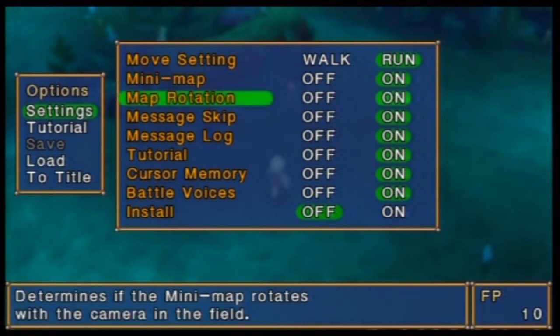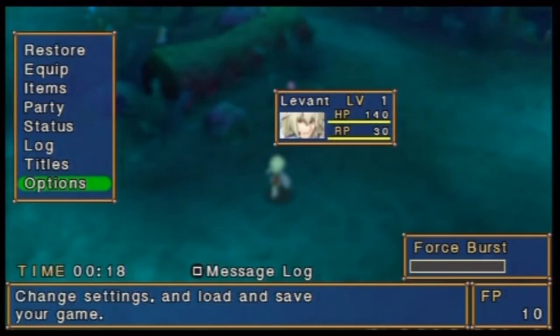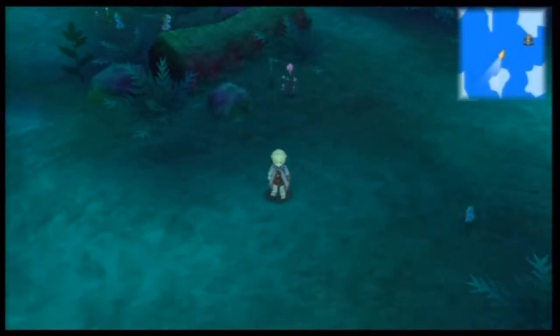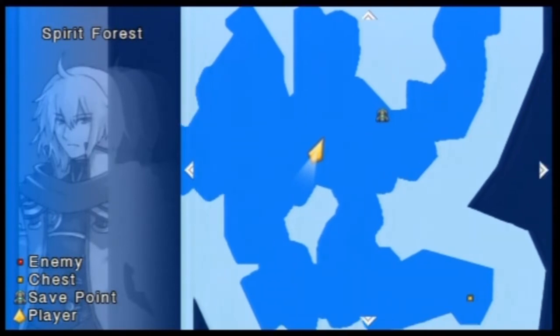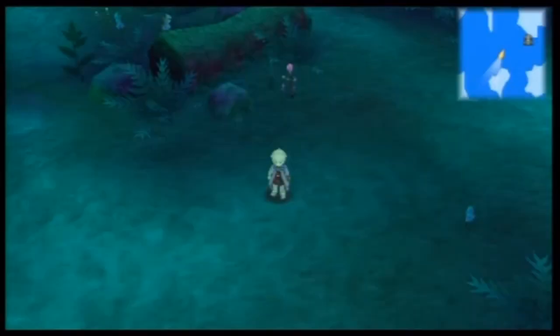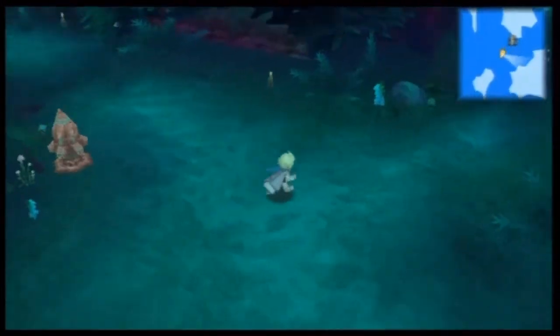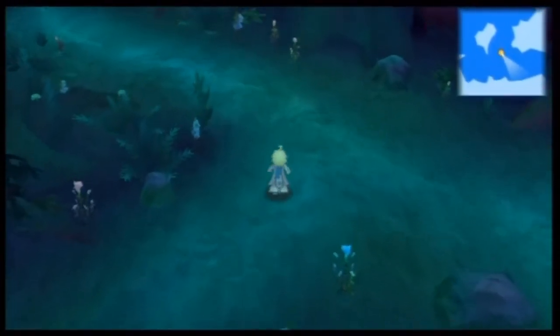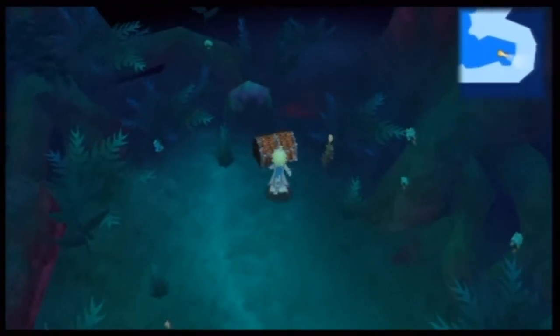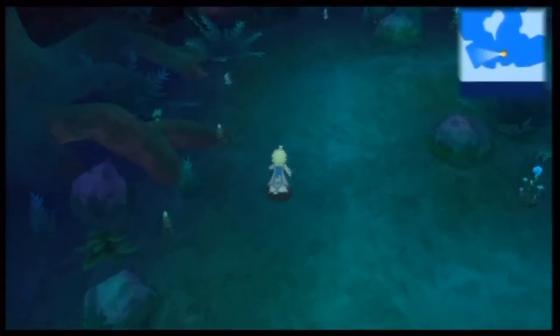Oh nice, you can turn it off! So if you're like me and you're looking at the big map versus the little map and it keeps rotating — turn this off, because that is just all jacked up how they did that. Alright, that's much better, I think I can figure out where I am now. We want to go down. Rotate the camera without getting lost — there we go, treasure chest. I don't know what lapis is but I'm assuming it's money.